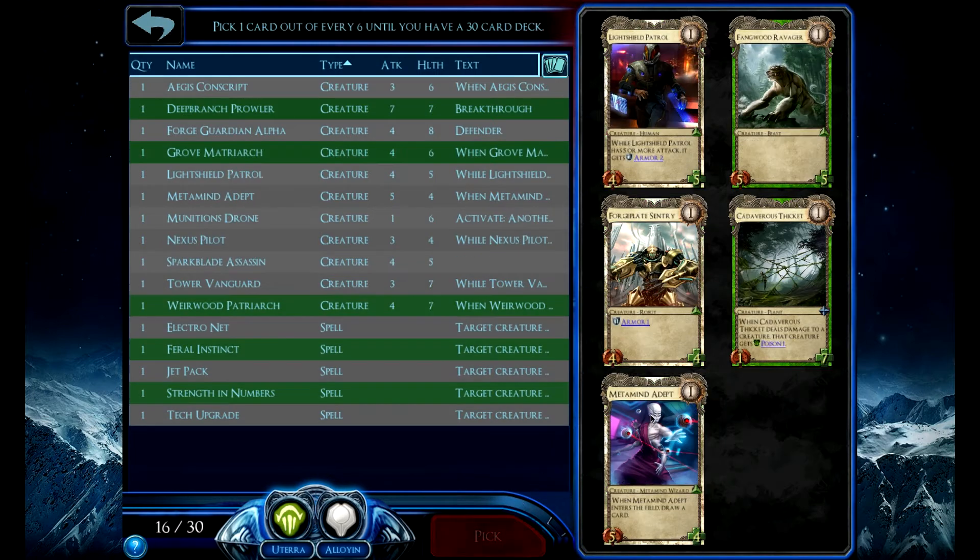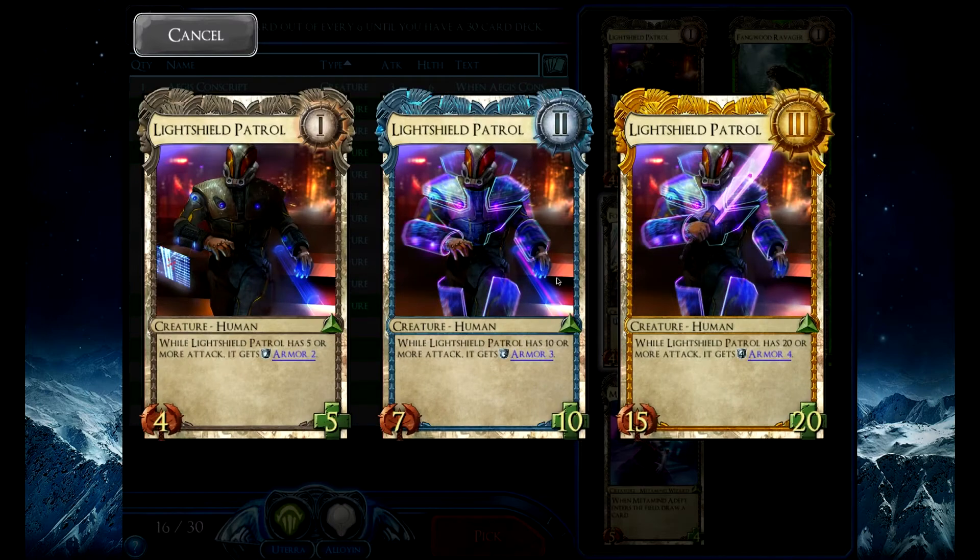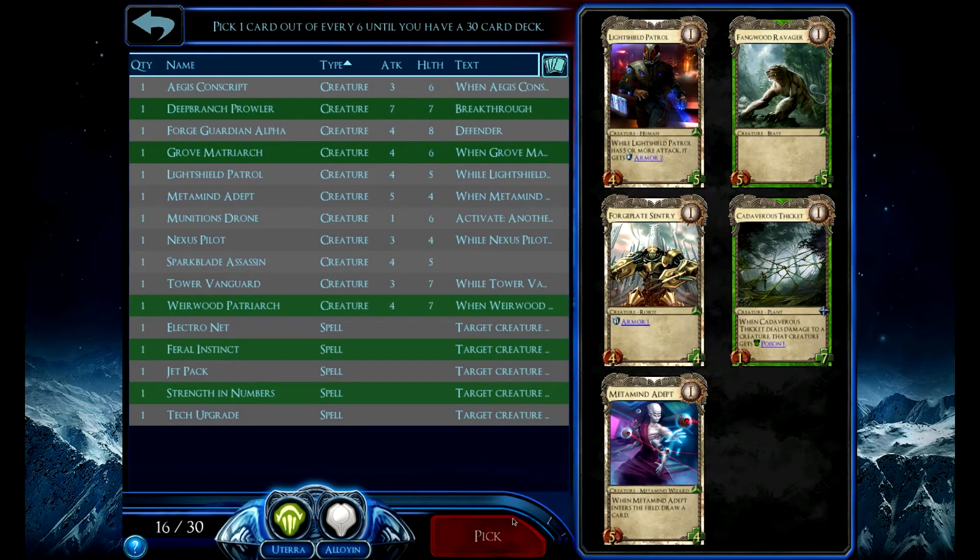I think with these I'm going to take the Forgeplate Sentry. How many spell buffs do I have? Feral Instinct would trigger it, Jetpack would trigger it, Strength of Numbers, and Tech Upgrade — so 4 cards out of 16, a 1 in 4 chance. But even then, 2 armor is not that great. What does it get up to? It gets only to 4 armor. I think I'll take the Forgeplate Sentry, honestly.